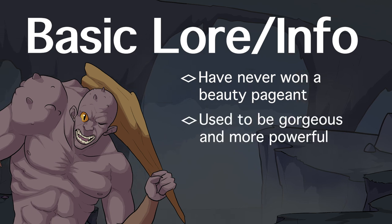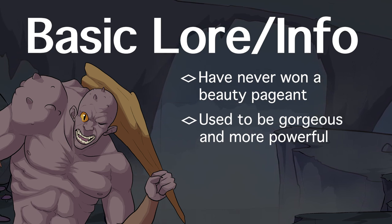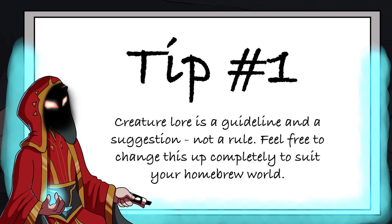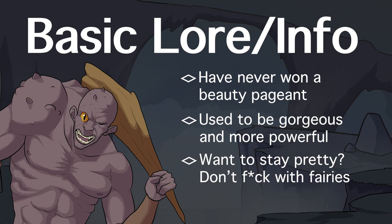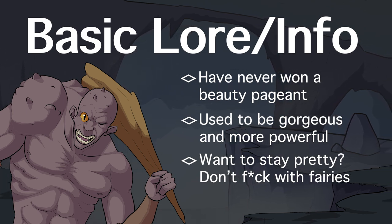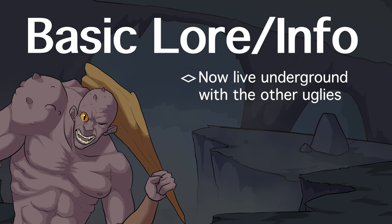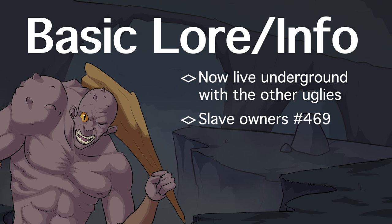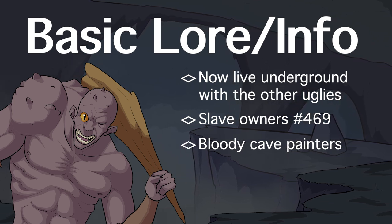Fomorians used to be an incredibly handsome race with brilliant minds and tremendous magical abilities. However, their personalities were not so beautiful, and they desperately hungered for more magic and power, which led them to try and take over the Fae Wild and enslave its inhabitants. It did not go well. The Fomorian race was cursed to have their disgusting personalities reflected in their appearance, turning them into the ugly, less powerful giants we see today. Fomorians now reside in the Underdark in lairs with tons of water, fish, mushrooms, and slaves, who they will gladly eat once they can't work anymore.